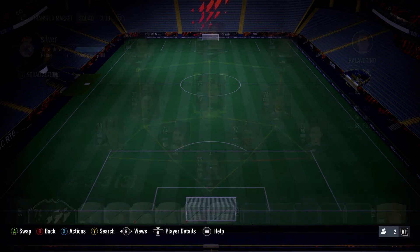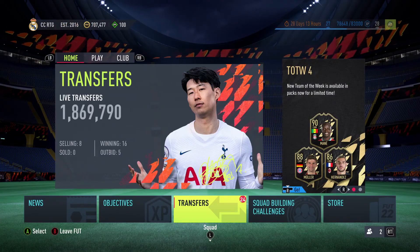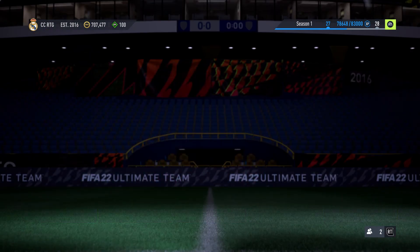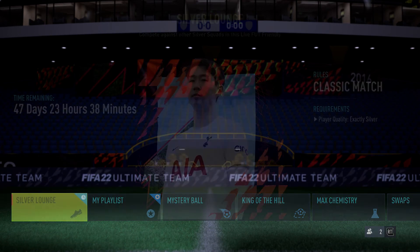Pick up this team and it will help you go into friendlies and play online. It's called Silver Stars — you have your Silver Lounge, but it's for a Silver Star.